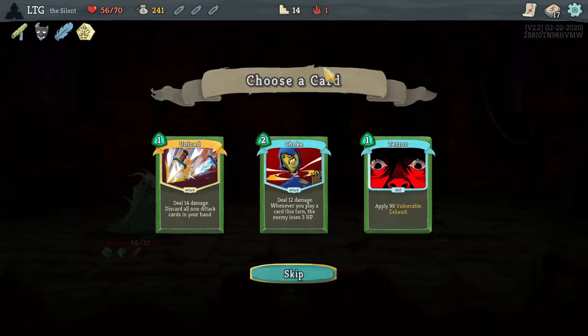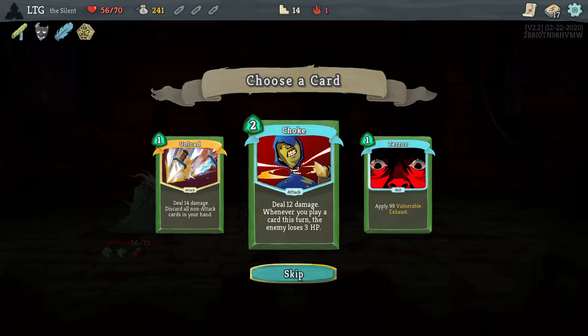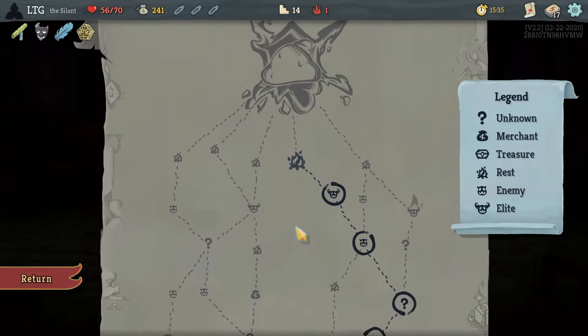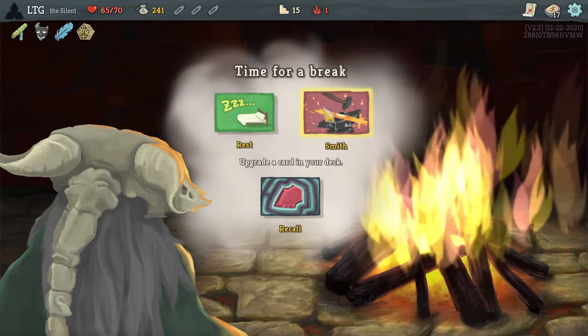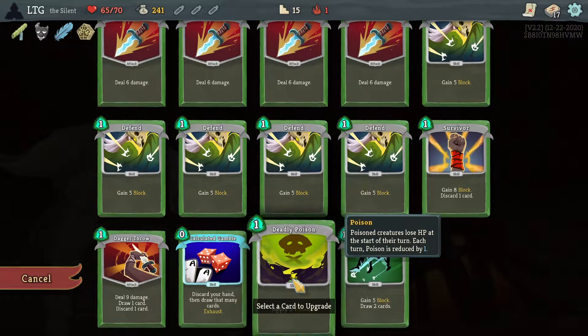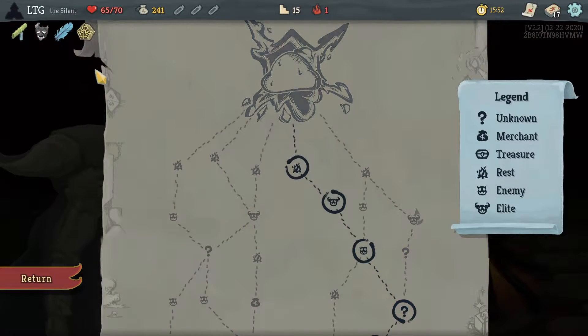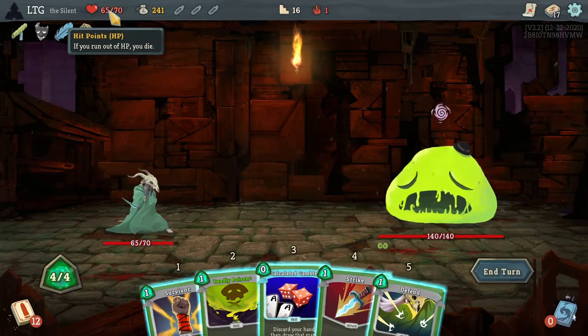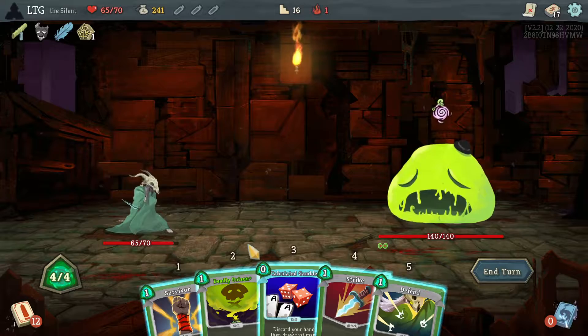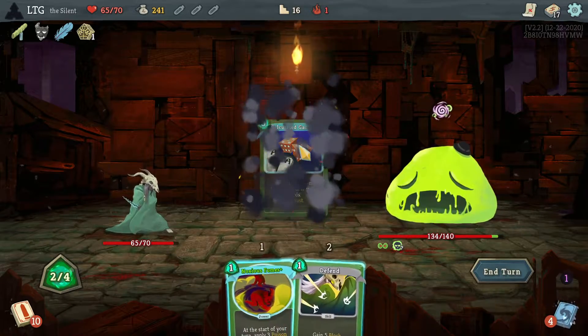Stone calendar. Terror - not super helpful. Unload, choke. I don't really want any of these - they're all decent but not for poison. For the slime, I don't think this is good for the slime. But I think we're gonna win this fight. Stone calendar - as long as I make it to seven turns, which I have a lot of HP. This first attack might hurt a little but we'll get a catalyst on there so we should be good.